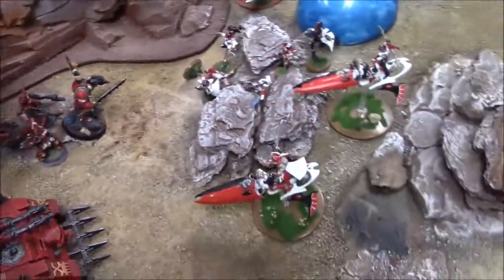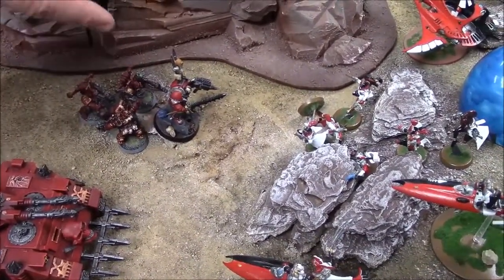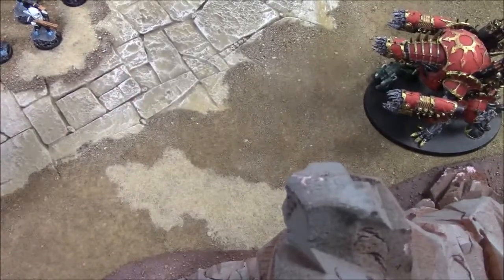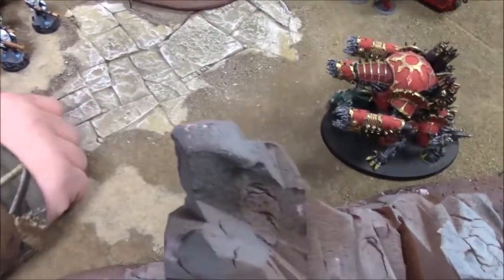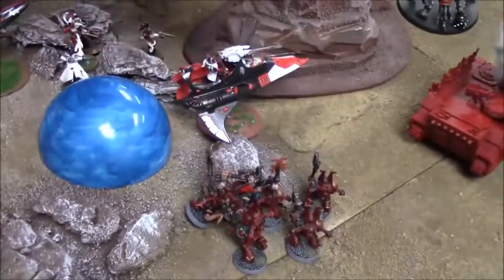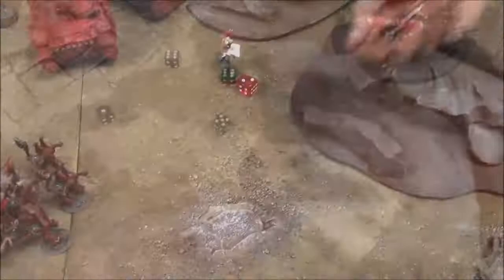Chaos Lord's unit fires at the Harlequin squad: two twin-linked hits plus three pistol hits — four hits total, needing threes to wound: four wounds, two dead. Five Berserkers fire at the Piranha side armor needing sixes to glance: three hits, one glance — Piranha down one hull point. Vindicator fires and scatters one inch — one hit on the Piranha: pen, Piranha fails jink, immobilized.